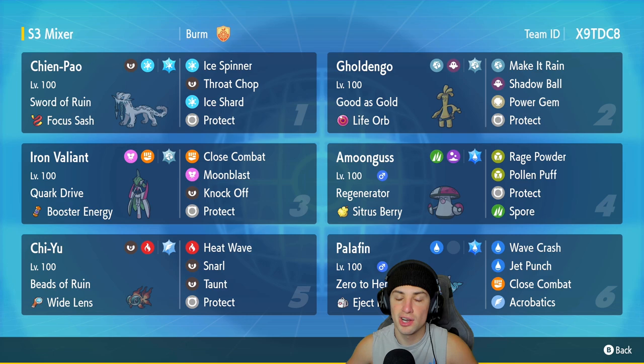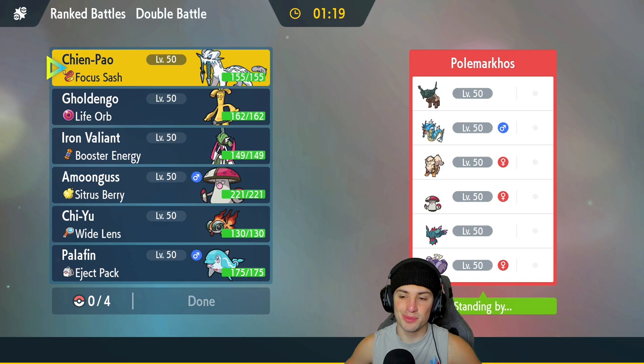If you want to use this team for yourself, the rental code is at the top right hand corner. Let's hop on that ranked double ladder and grab some wins with this Iron Valiant, Chi Yu, and Shen Pao team.